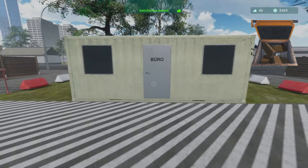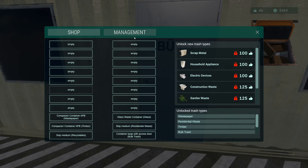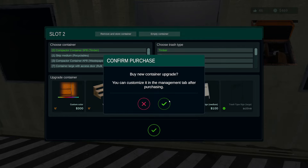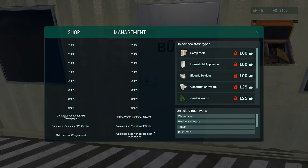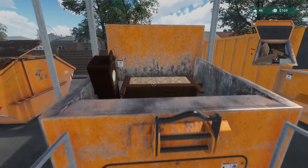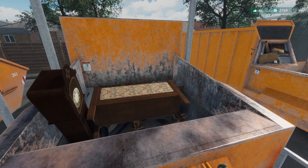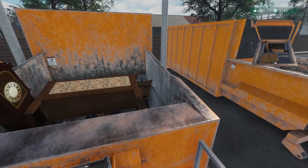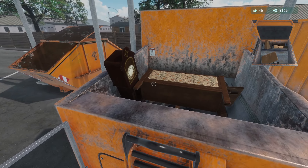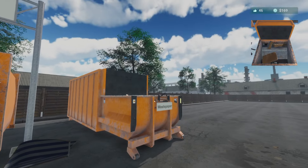I'm actually going to get some stairs. Going to management, the timber one — getting some metal stairs and putting them there. Look at those fancy metal stairs. Now we can look into the compactor and get things organized a little better. Now all we need is one more sign — need another $131 to get there.